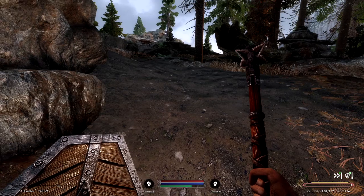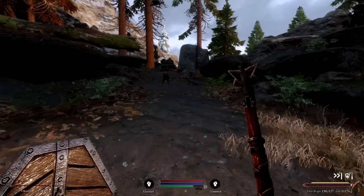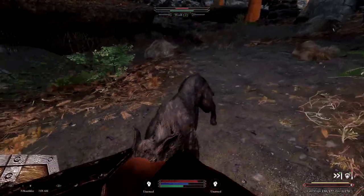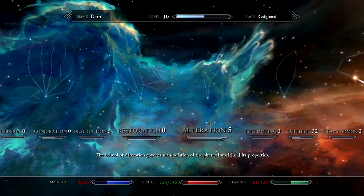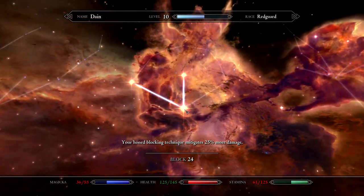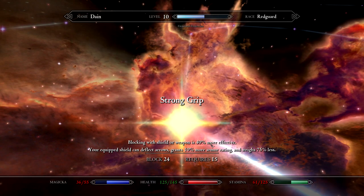The next tip may be surprising if you are running a two handed character that doesn't use shields, but I promise it is still very important. Put at least one perk into the block skill tree. Some enemies will just one hit you unless you're blocking. Even with the maximum armor rating, a dragon's claws will tear you to bits without any difficulty. This is where blocking comes in handy. The first perk in the block tree gives the player 25% additional blocking with or without a shield.